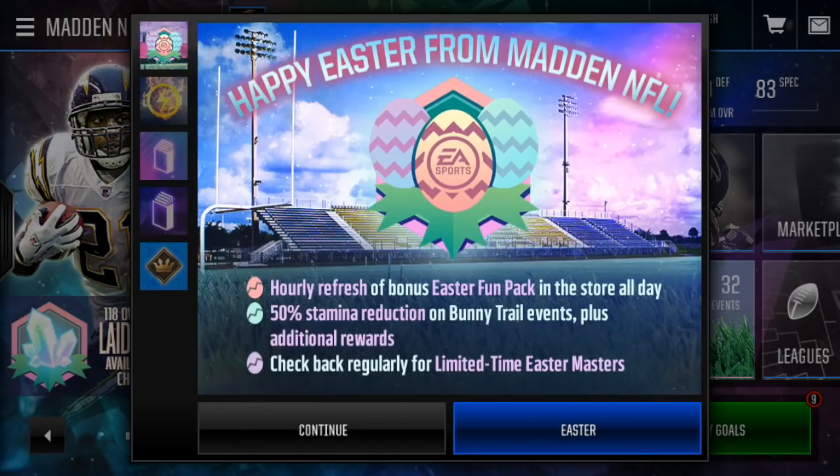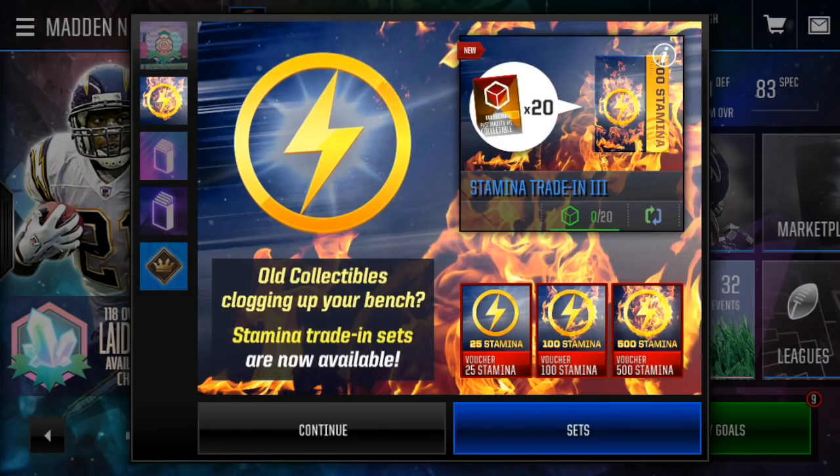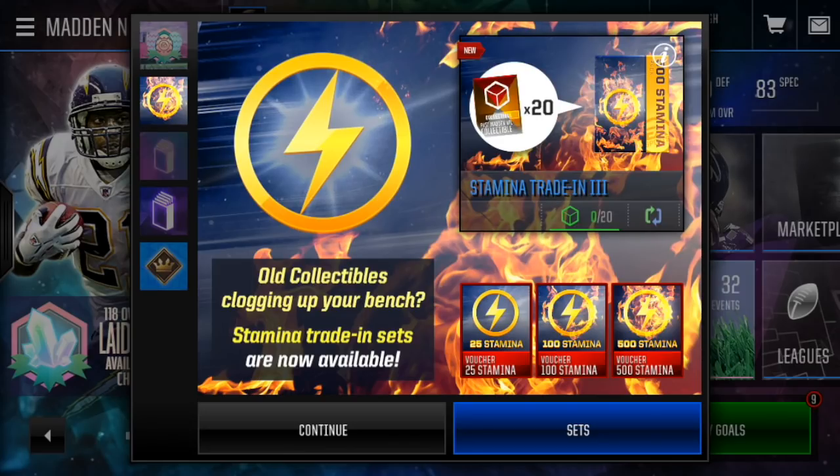Let's grab our Slim Jim Daily Packs. Happy Easter for Madden NFL. Hourly refresh of bonus Easter fun pack in the store all day. 50% stamina reduction on bunny trail events plus additional rewards. Check back regularly for limited time Easter masters. Then we've got stamina trading — old collectibles clogging your bench, stamina trading sets are now available. That's an amazing set right there. That is a great set.